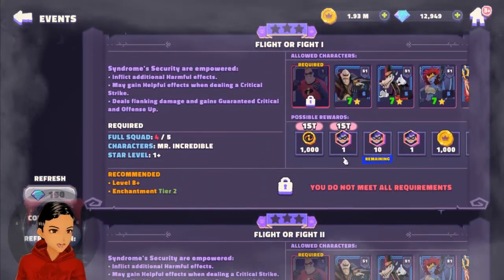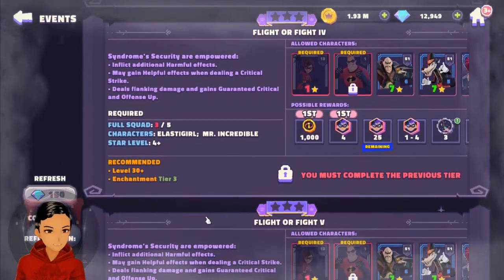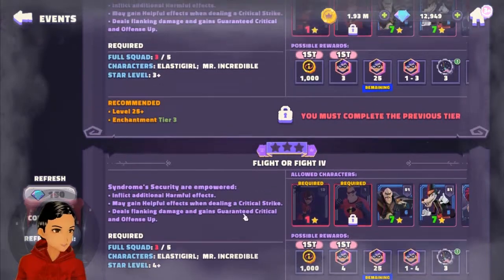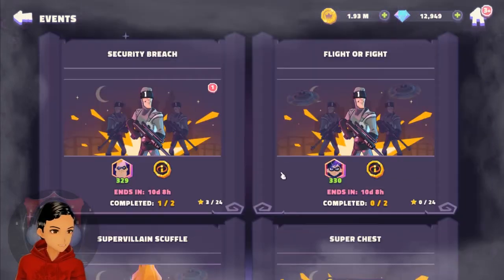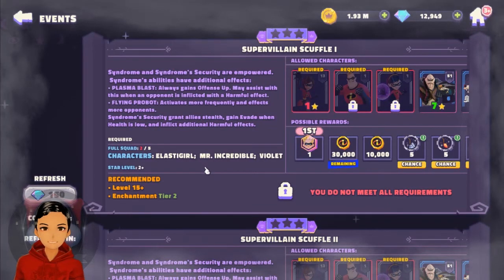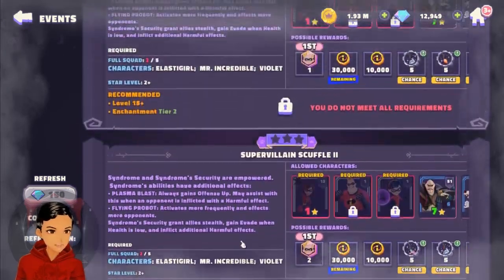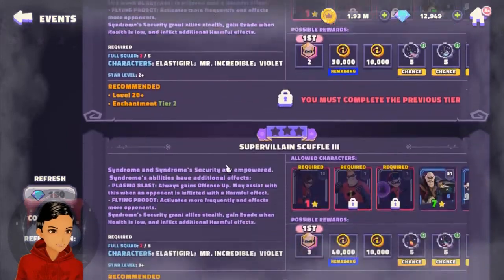They're not giving away too many shards for your first completion — they used to give more. Even higher up in the tiers, it goes one, two, three, four, and even at the top tier level seven you're still only getting five for your first unlock. So although they've relaxed the requirements earlier in the phase, it looks like they're reducing the token amounts for character unlocks. I'm not sure if they'll change that up in future events like Toy Story or Onward, or if this is just because this is the new super team and they're trying to slow us down a little.